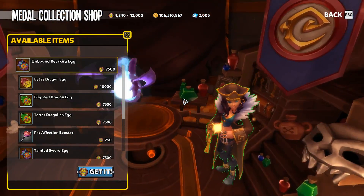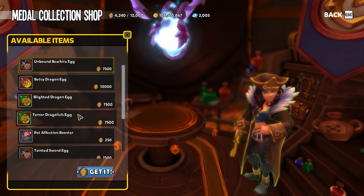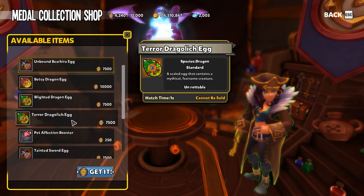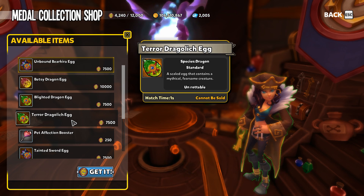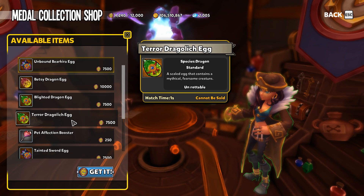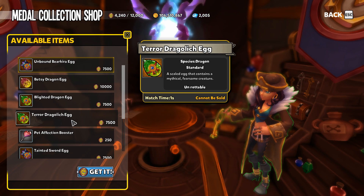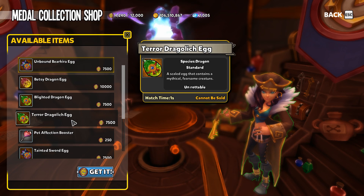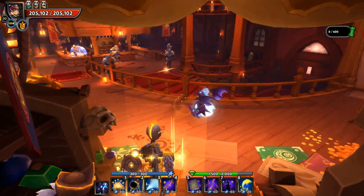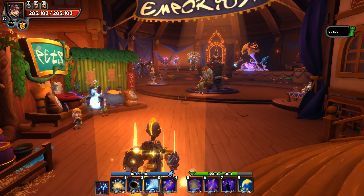The Dragolich costs 7,500 defender medals from the Treasure Pirate. Depending on your situation, adding a Dragolich to your arsenal can in some cases be better than adding a different hero. It's expensive and will take you a few weeks to get, however the Drago is going to be a massive addition to your arsenal. There's nothing that's going to kill a boss faster than doing double damage to it from all sources, so without a doubt just get a Drago.